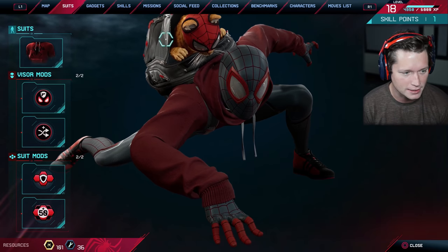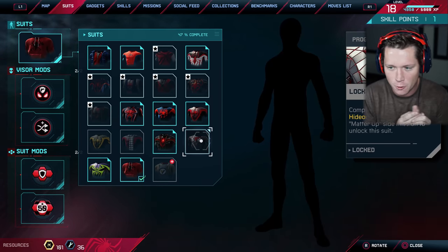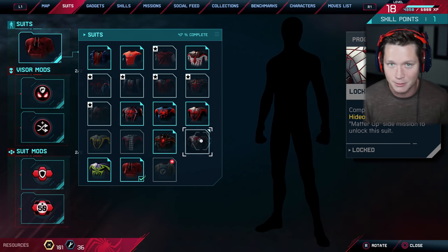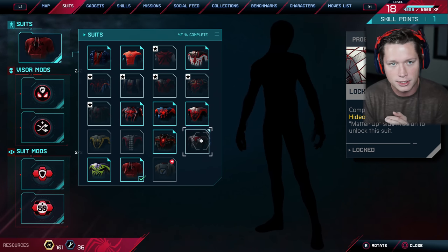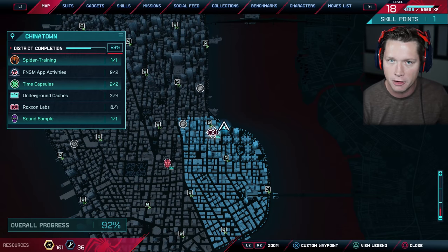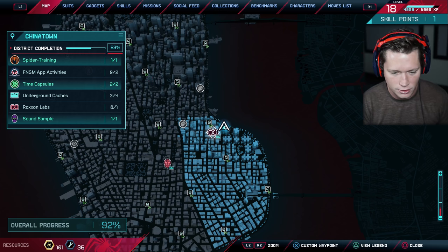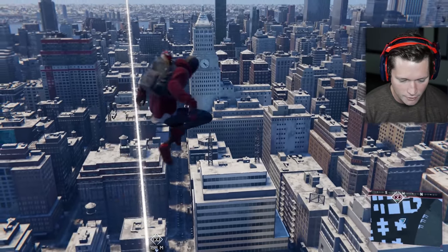We'll see what happens, but what we're going after today is this suit right here - the programmable matter suit - which based off that preview image, I feel like has to be one of the better looking suits in the game. I'm going to complete the underground hideouts, Roxxon labs, and the matter upside mission. I've already completed a couple of hideouts and labs - three each - I've completed two of each so far. So we're gonna do one hideout, one lab, one side mission, get this suit, and have a good time.